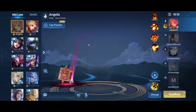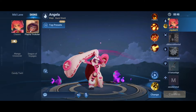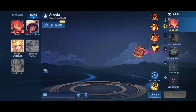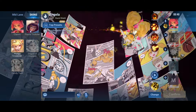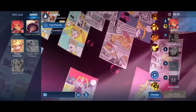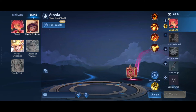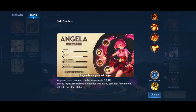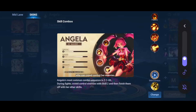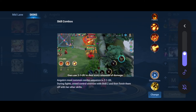I think I will try to play Angela, which is one of the recommended heroes to start with. She has a really easy-to-understand kit. We have some skins here as well, and you even have some skin trials that you can try out before you buy. Let's have a look at the skill combos — Angela is a high burst mage who can crowd control her enemies.